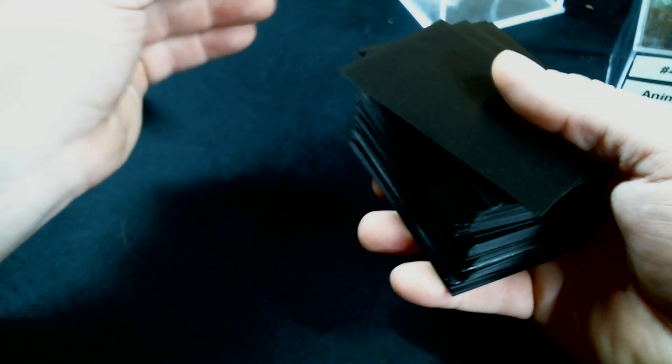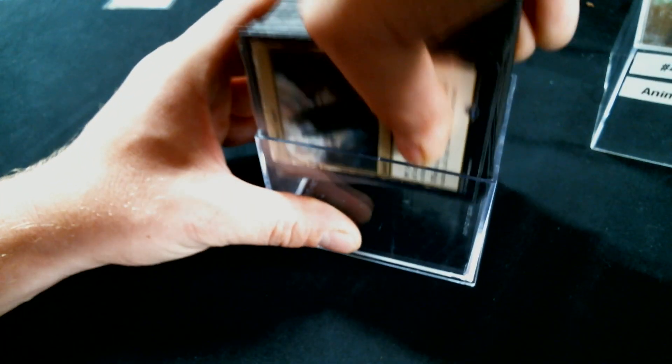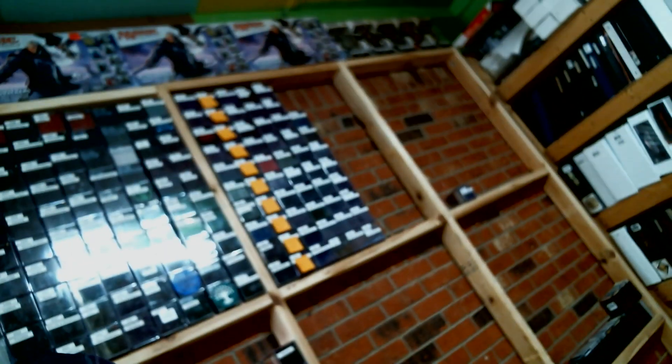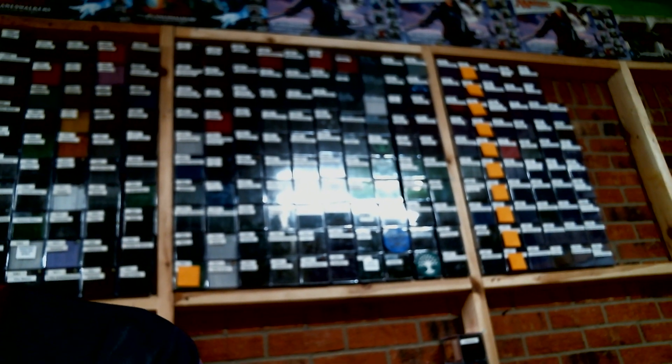That is what we have got for Animar — finally got Animar done, crossed off the list. We didn't put any tokens in there — I need Eldrazi Spawn tokens and 10/10 tokens. Yeah, I'm slipping. But deck number 459 is done. We'll put number 459 up here — Mr. Animar. Wow, those are black-blue sleeves. You can tell I bought a ton of purple sleeves. I do appreciate y'all watching, y'all let me know what you think. It's time to shuffle and cut. Here we go.